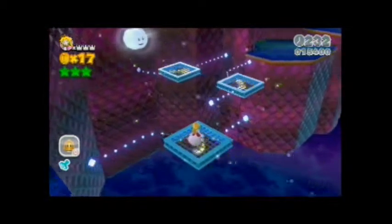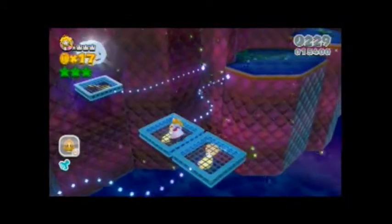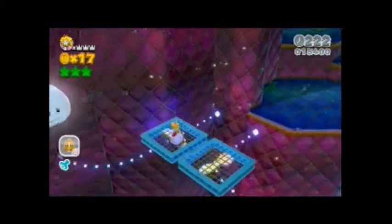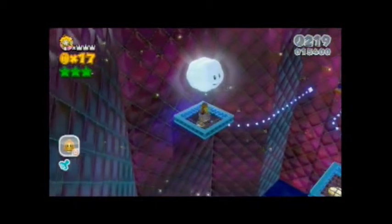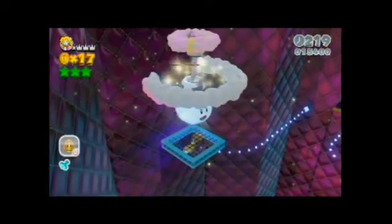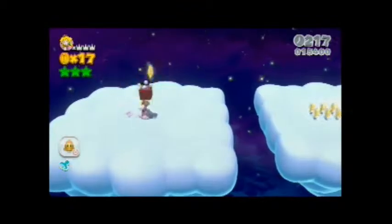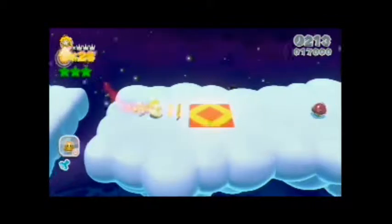There's some invisible blocks to the left there, which have a fire flower in case you need one, but I decided not to get it. Just jump in this cloud here, and as you might have guessed, this is where the second green star is. It's much like the cloud bonus level that was in Mount Beanpool.